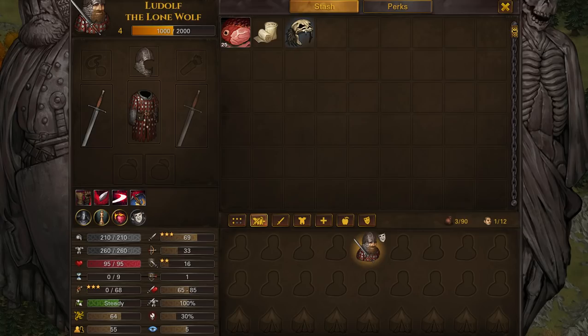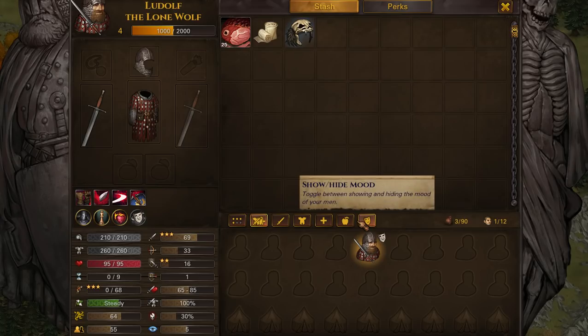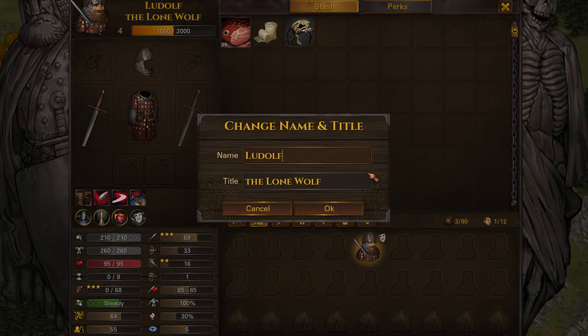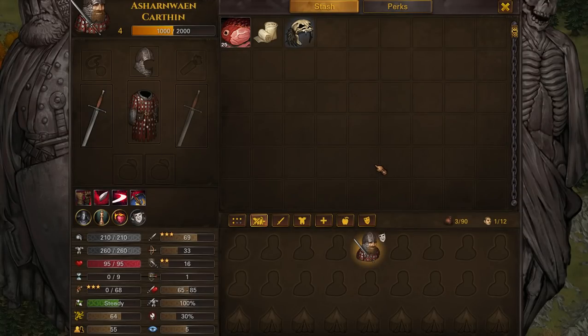I've just been sent a message by someone. We shall rename him — Ludolf, we shall call you Sir Ashanwain Carfin. There we go. Sir Ashanwain Carfin — knight of the realm, pillar of virtue, the lone stressed man of the apocalypse.